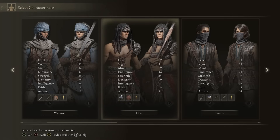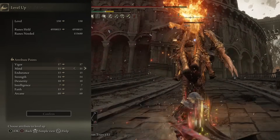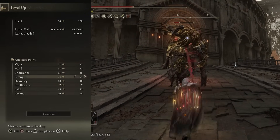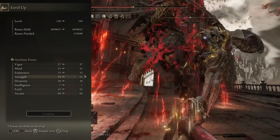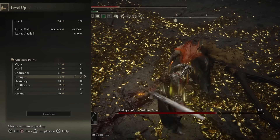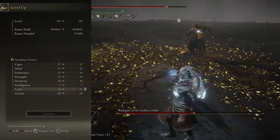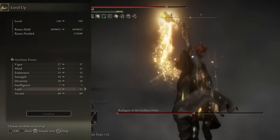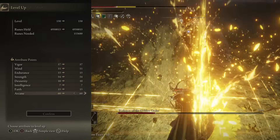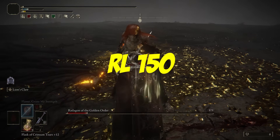I started with the Hero class and we've aimed to min-max Strength and Arcane with this build. We have Vigor at 57, Mind at 11 — this gives us enough base FP to buff with Golden Vow, Seppuku, and Flame Grant Me Strength with one FP bar. Endurance is at 15, Strength at 54. Because we'll be two-handing the Iron Greatsword we get a 50% bonus to Strength, making our total effective Strength while two-handing 81, not 54. Dexterity is at 10 so we can wield the Iron Greatsword. We don't touch Intelligence. Faith is at 15 — we use the Faithknot Crystal Tear to boost Faith to 25 so we can buff with Golden Vow. Finally, Arcane is at 60 for our bleed buildup. Our Dragon Communion Seal scales with Arcane and increases the bleed buildup from Swarm of Flies. With all this in place we have a rune level of 150.